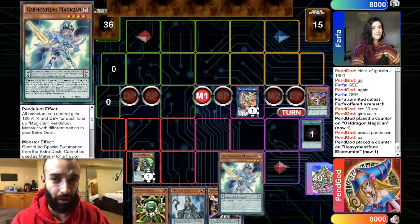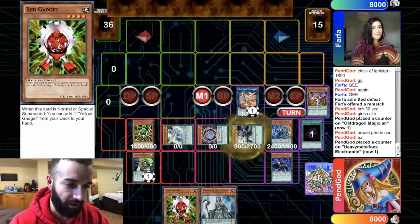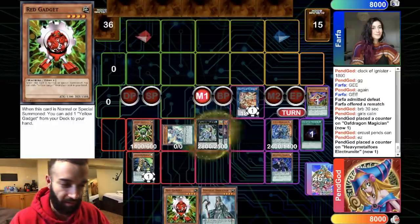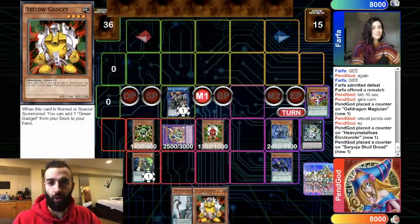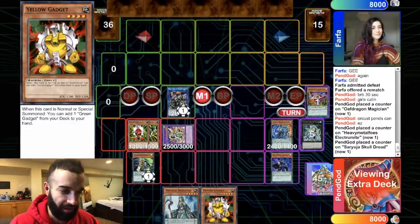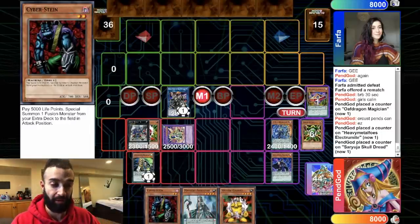Even subpar openings still lead to good openings. We summon up our combo as normal — even though it's a subpar open we still got our combo off. Gadgets are amazing to open. I hate when I don't open gadgets, that's when they break. Normal pendulum is a brick if you don't open anything — just three negates is not enough. I'll OTK through three negates any day. Here I see how consistent the Gear Gigant combo is.